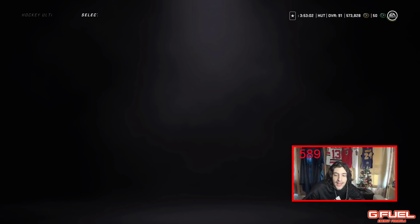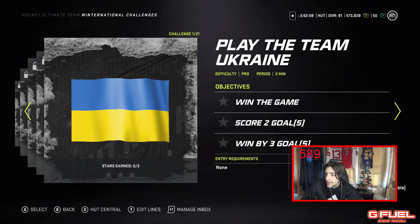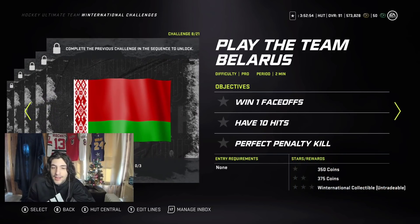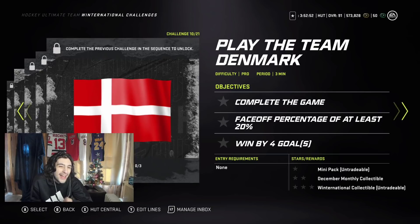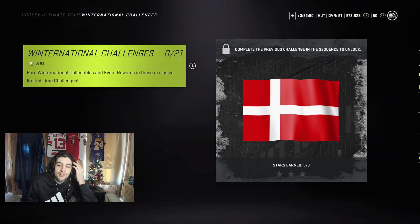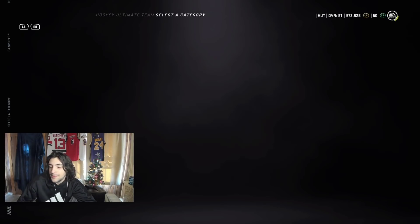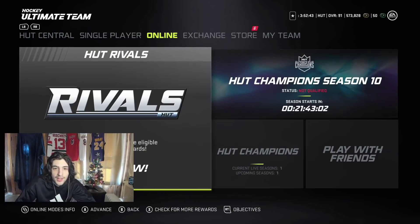Of course, there are challenges, but challenges aren't as rewarding as other things I mentioned. You're getting coins, but not many — 3,500 to 3,750. Nothing too special. Challenges, I don't really consider a major coin-making method.